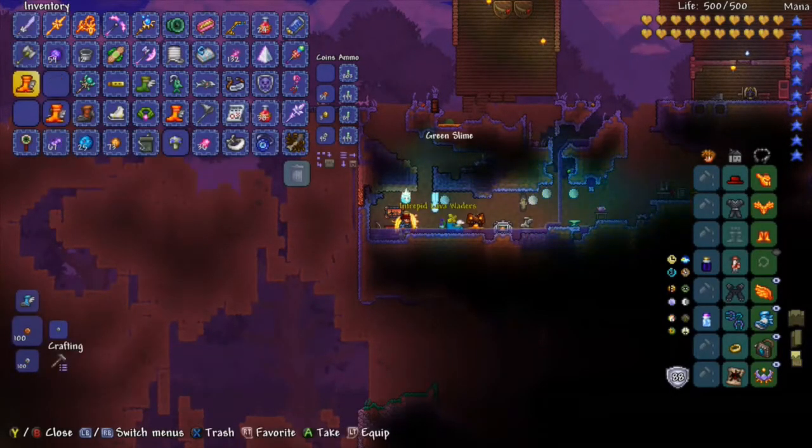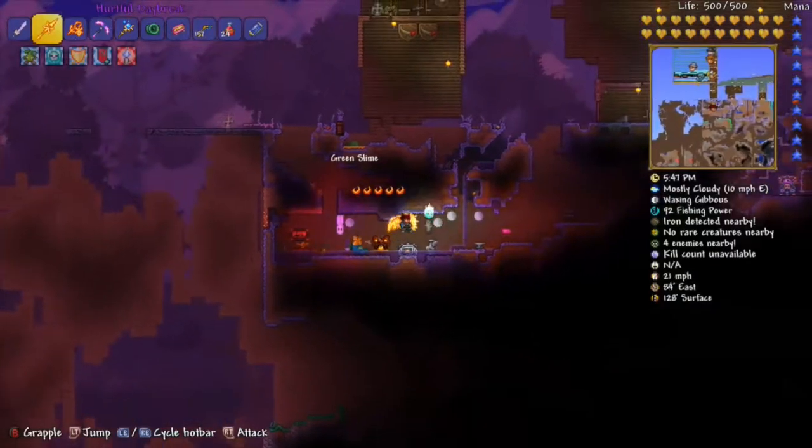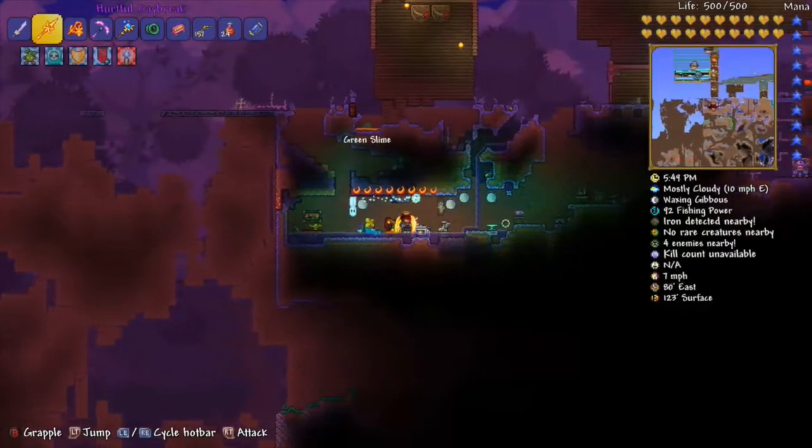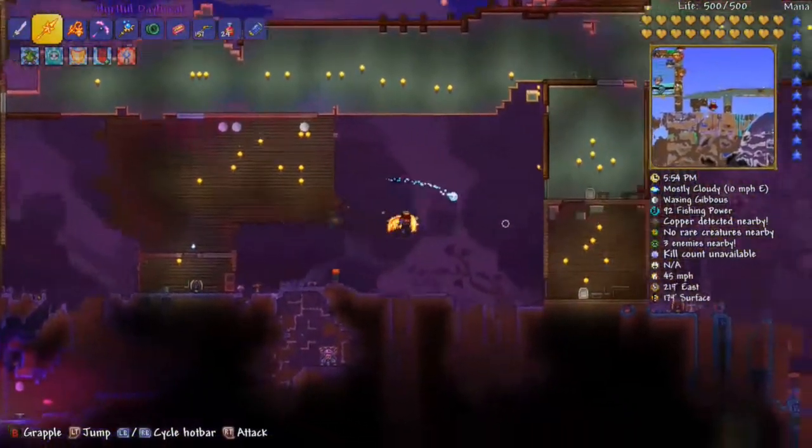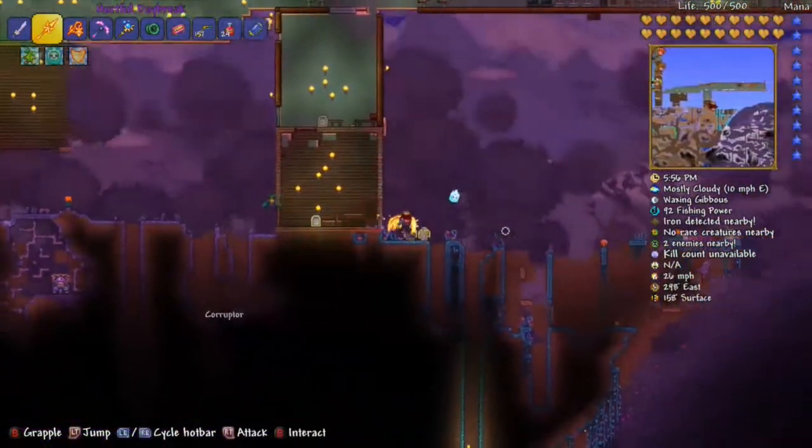So you make the obsidian water walking boots and then you make the lava waders. With them you can walk on lava, water, and honey, and you get seven seconds of invincibility to lava.